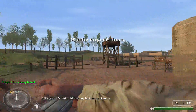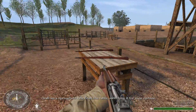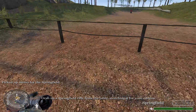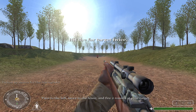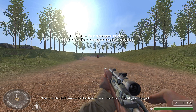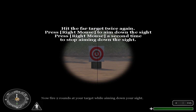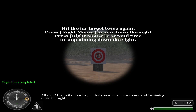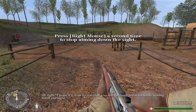All right, Private. Move on to the next area. Grab a Springfield rifle from the table, switching it for your carbine. Turn to the left. Move to the fence and fire two rounds at your target. Now fire two rounds at your target while aiming down your sight.